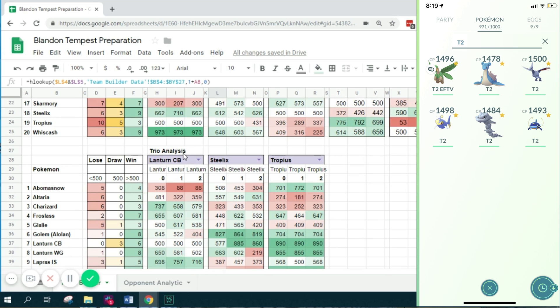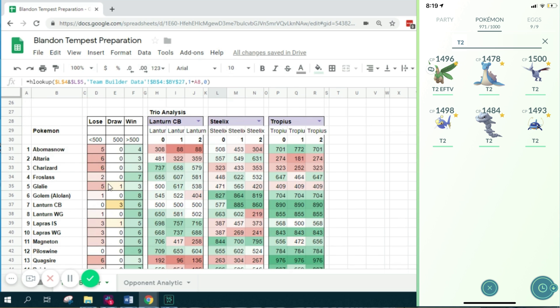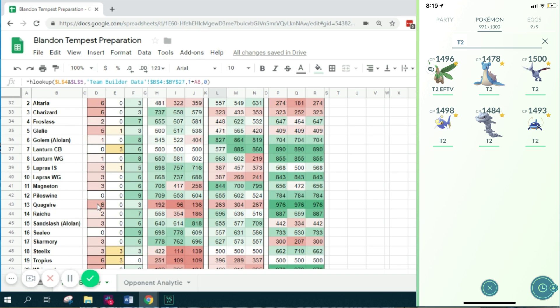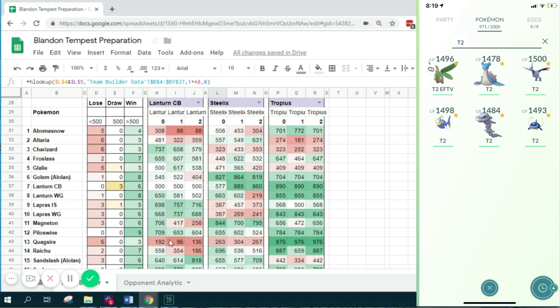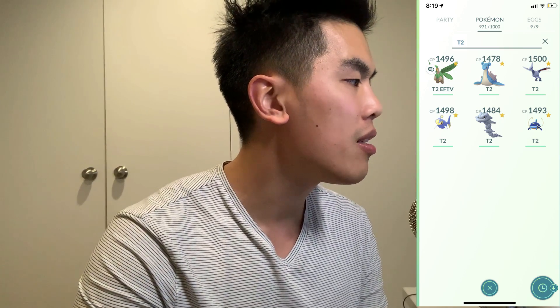You can also look at a trio. For example, Zyonic has been running this lineup: Lanturn, Steelix, Tropius. You can see straight away this lineup is gonna be weak against Altaria, Glalie surprisingly, Quagsire, Tropius, and Whiscash - those are some of the Pokemon that would play quite well against Zyonic's lineup.